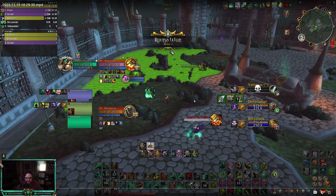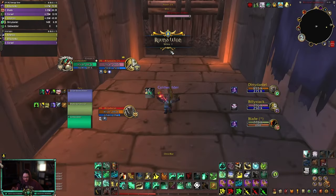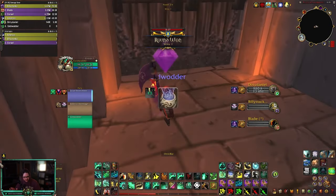Always try to put your port down first — that's the number one thing. Outside of that, great job with your Renewing Mist and refreshing your Zen Spheres on your teammate. I didn't see if you refreshed on the enemy though — I'll look for it this round. But overall, that round was fine. I had no complaints.